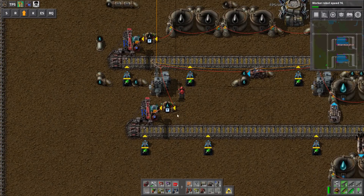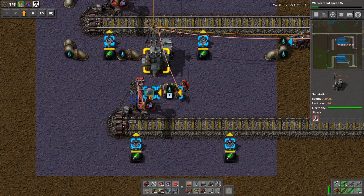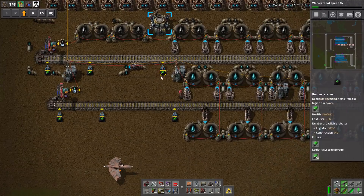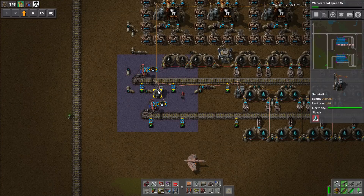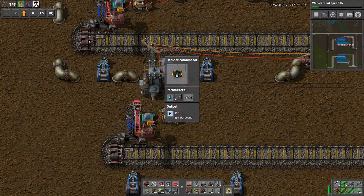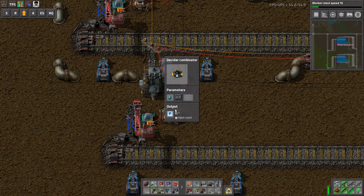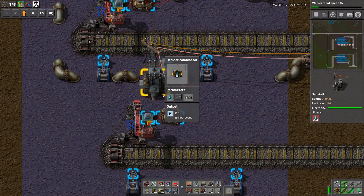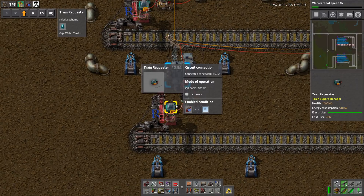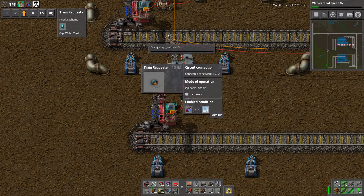Now you could do supply stations directly at an outpost, but I'd suggest doing yards — it makes managing things a lot easier. The train requester is where you set your request condition. Starting on the ERP map, here's a very simple example. We've wired tanks to a decider combinator — we can read the fluid amount, so we have 366k water. The condition is: if water is less than 100,000, output signal P. Then a second combinator says: if trains on the way is less than P, send a train.